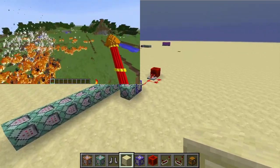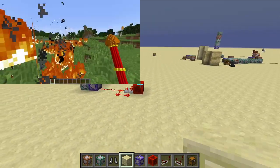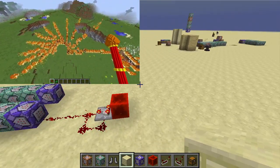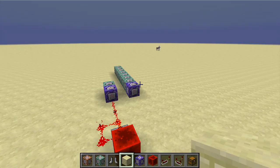Now, if you've worked with command blocks at all in rotations, you know that's a huge deal, especially since he fit it all in one command. Even using 360 blocks to test for every single degree of the player's rotation is still not 100% accurate, because you can't do fractions of a degree.